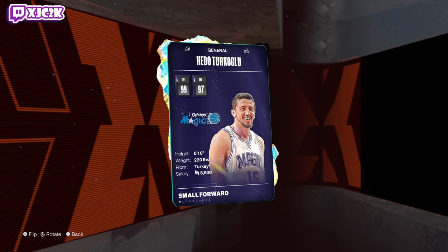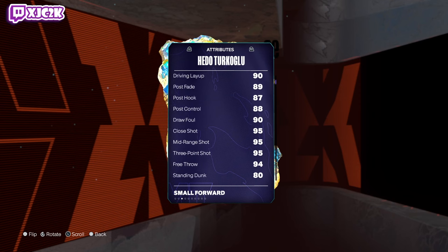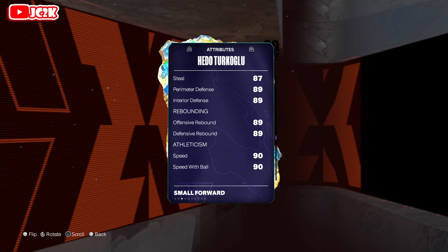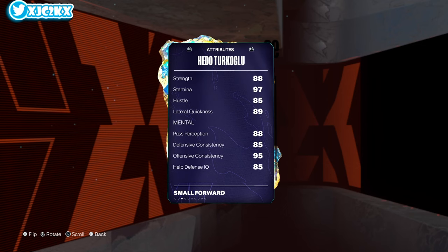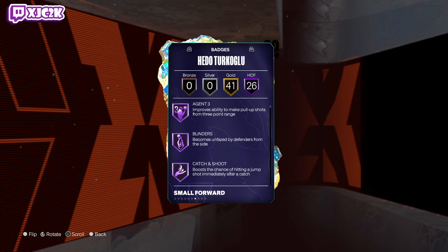Let's take a look at Hedo Turkoglu: 6'10 small forward, 99 offense, 97 defense, 90 driving layup, 95 close shot midrange and 3-ball, 94 free throw, 80 standing and driving dunk, 92 ball handle, 86 block, 87 steal, 89 perimeter and interior defense, 89 rebounding, 90 speed, 88 acceleration, 86 vertical, 88 strength, 97 stamina, 89 lateral quickness. A very solid all-around statistical card.